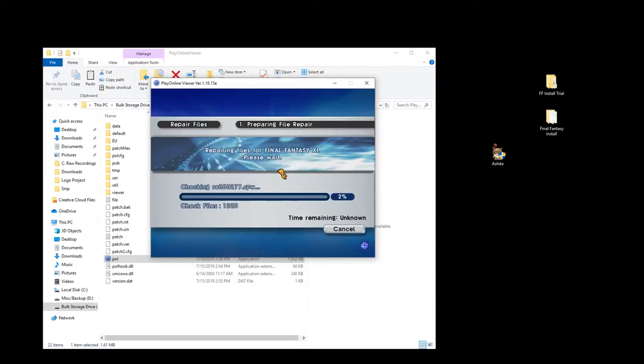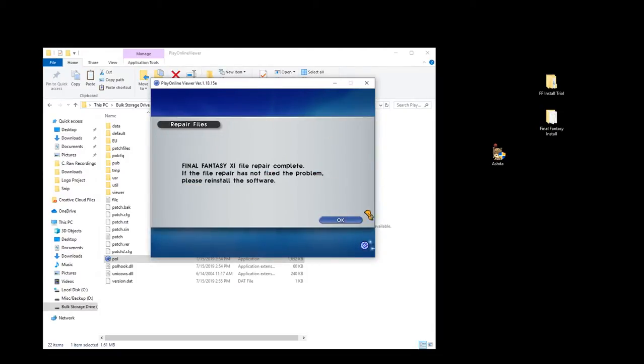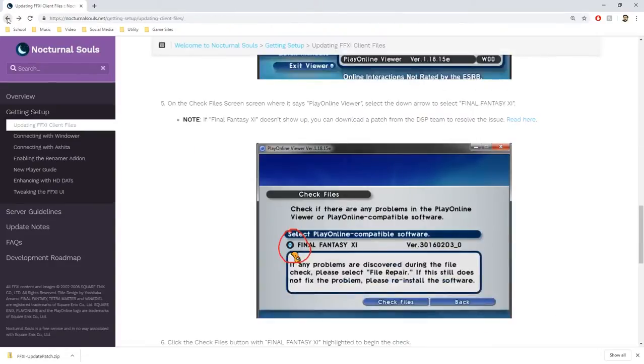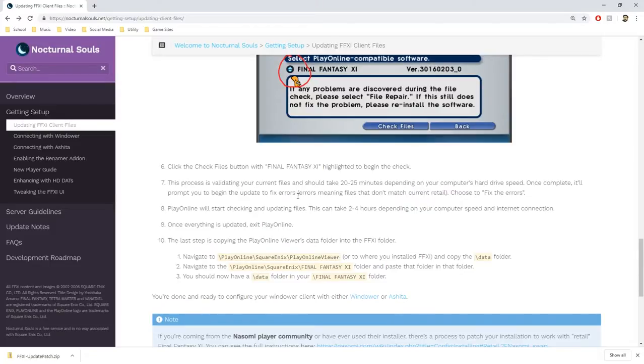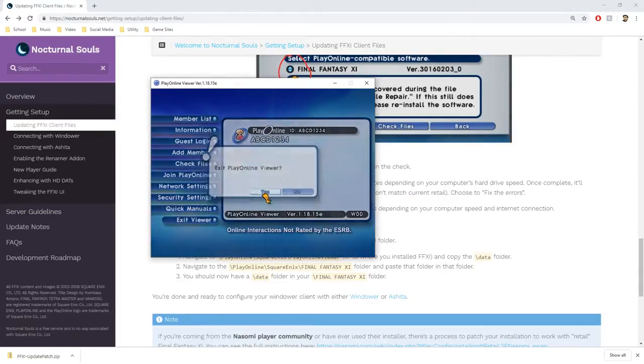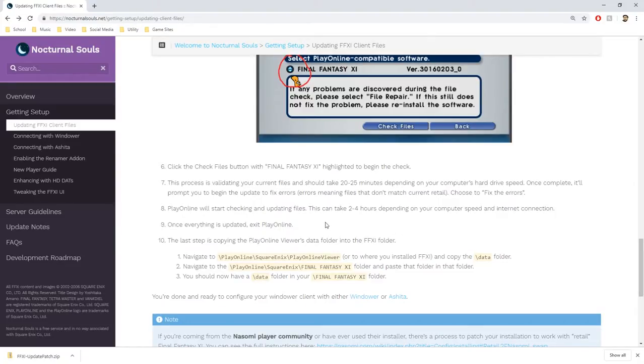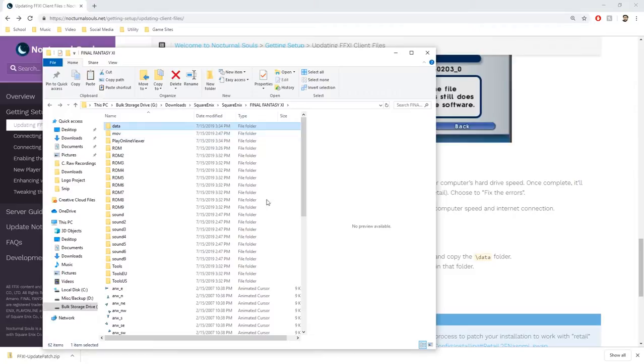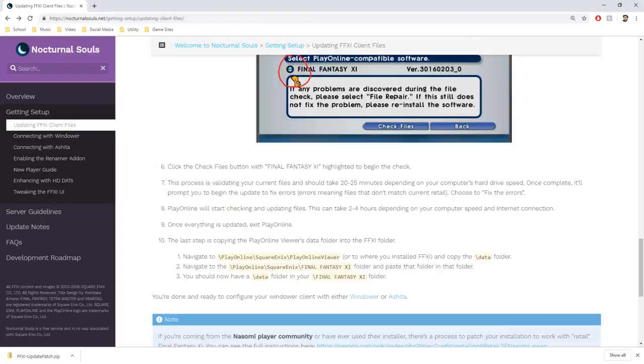It checks the version information and then proceeds to do the same thing again. Normally this feature would only be used if your game files got corrupted, but this is also a backdoor feature to update without actually having an account. Once the repair is complete, hit OK. Back on the website: once done with the check, this process validates your current files — it may take 20 to 25 minutes, sometimes up to two to four hours. Once everything is updated, exit Play Online. Last step is copying the Play Online Viewer data files into the Final Fantasy 11 folder.